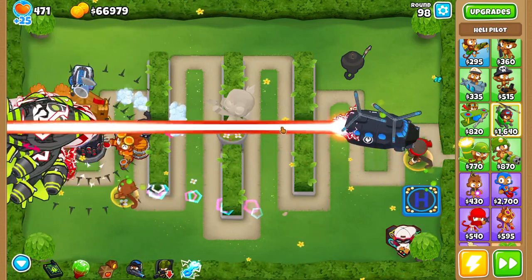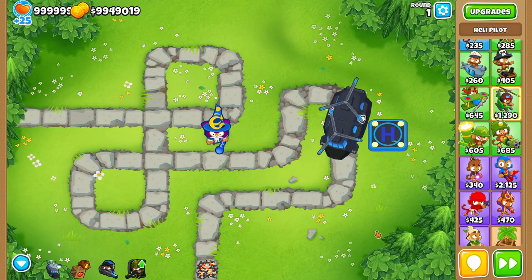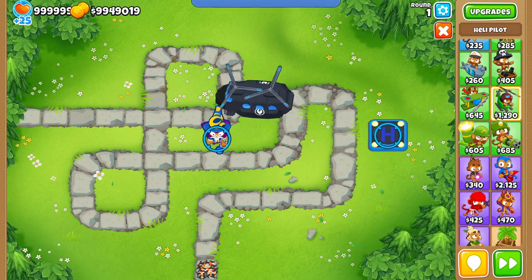Hello and welcome! You guys have not seen this — it's a monkey knowledge upgrade. What it allows you to do through the door gunner is — oh look at this, look at this! Oh, it's going right around. It's perfect, man. Look at that mouse technique. What it allows you to do is pick up fourth tier towers.